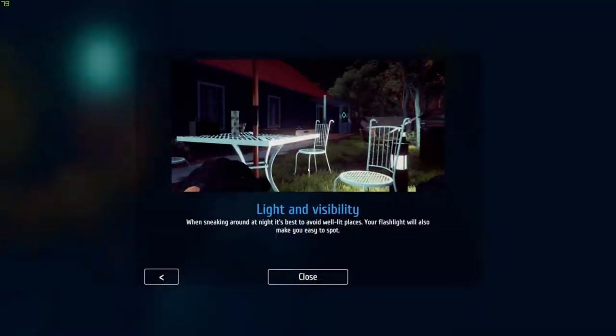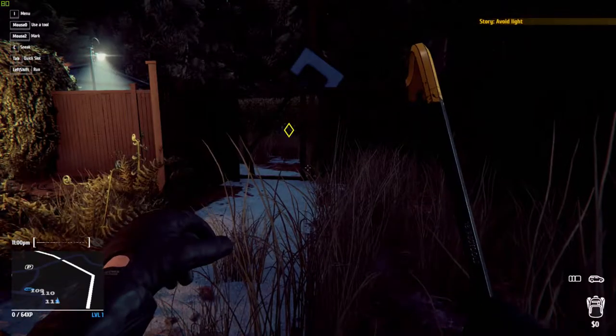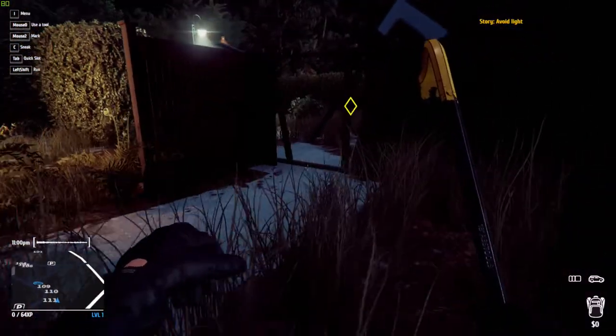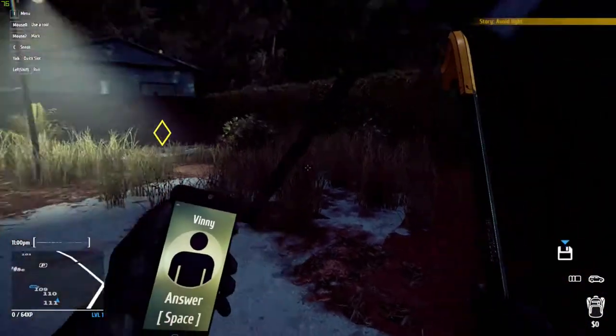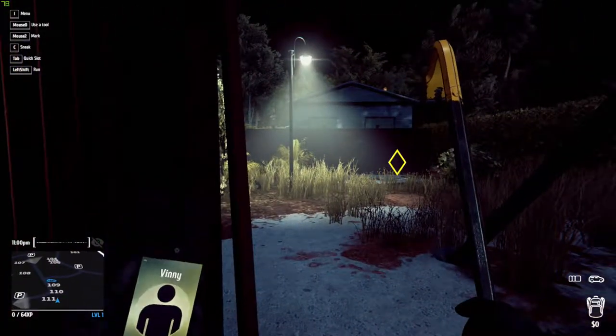What do we do now? Light and visibility — when sneaking around at night it's best to avoid well-lit places. Your flashlight will make you easy to spot. Do I have a flashlight? Avoid light. There's a guy there. I feel like the beeping of my phone would give me away to that guy.